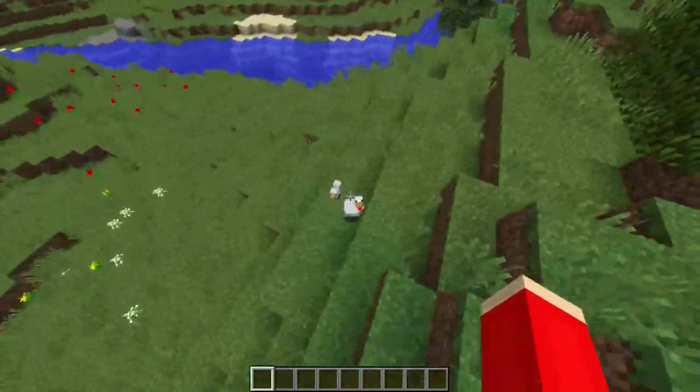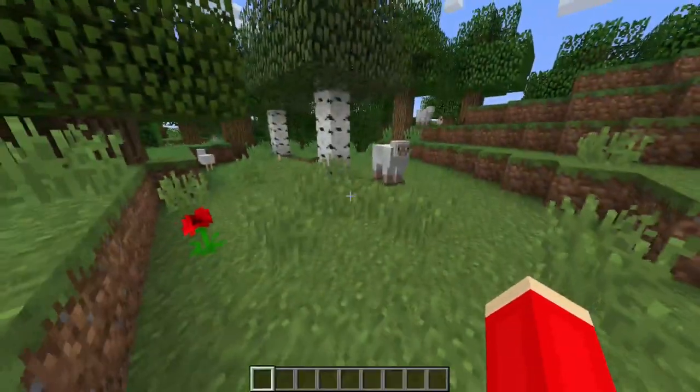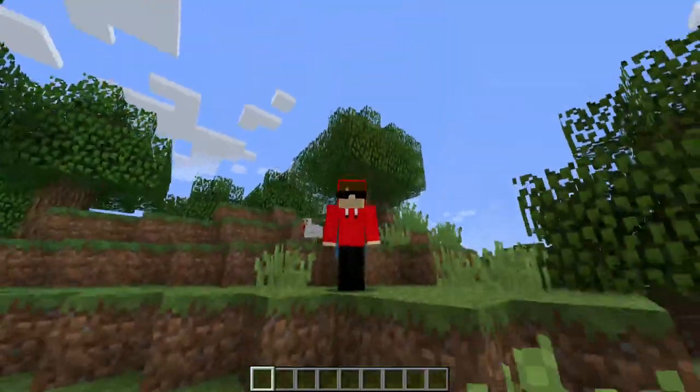That was Carry On, number 6 on our list. It's a pretty simple mod — you can carry around chests and animals. A little bit helpful.